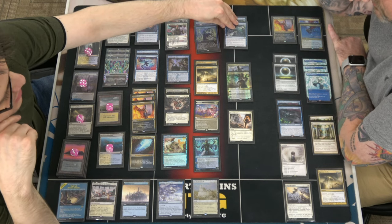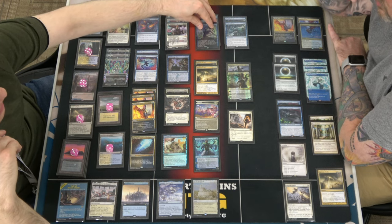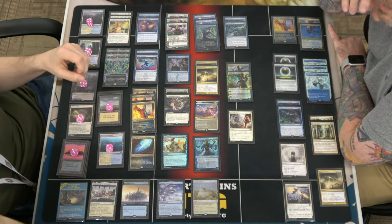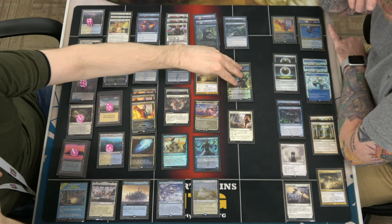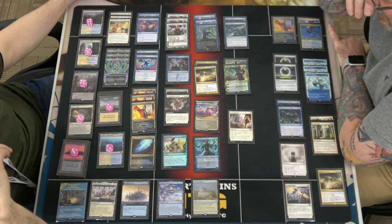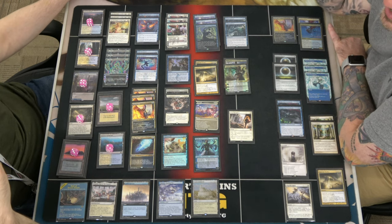You're only running two Shark Typhoons and you always draw both of them against me. Two Teferis, and you always draw both of those against me too — you draw eight Teferis. I drew one, and you took it. So you can't say always.